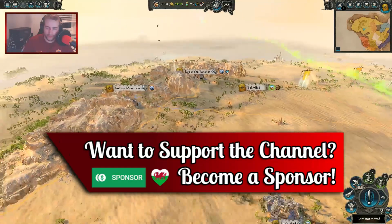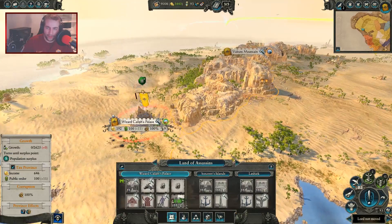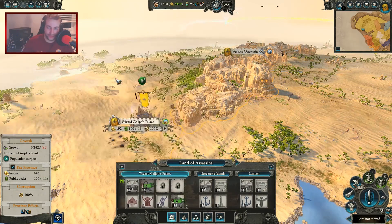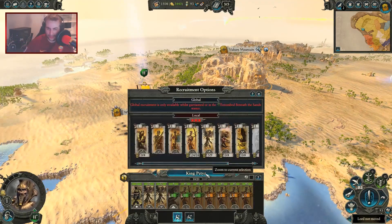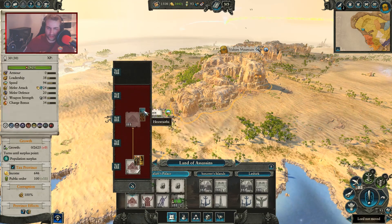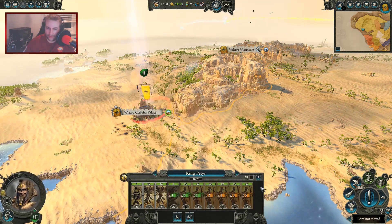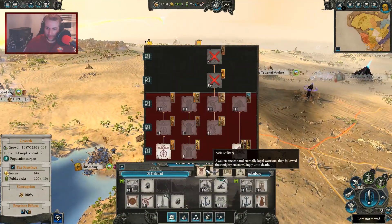I am building up an army here as we speak. I'll get myself some scorpions - six turns, I can afford to wait six turns. I'm just building up an army slowly, so that's totally fine. Although I can't get good infantry here, it's a bit of a shame. I want hex wraiths and one more tomb guard as well. I need to get a lot of money here.